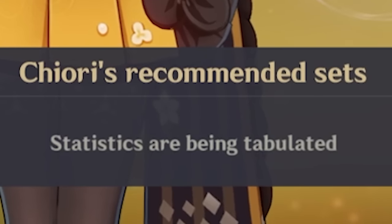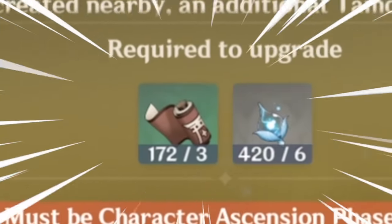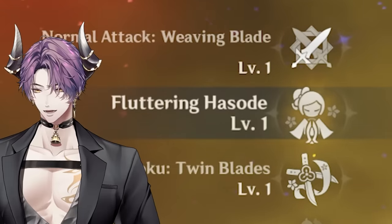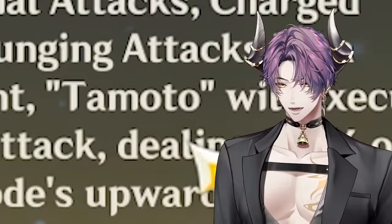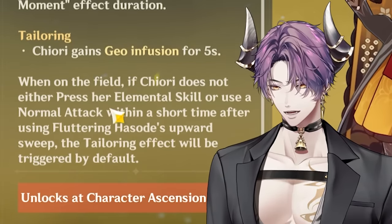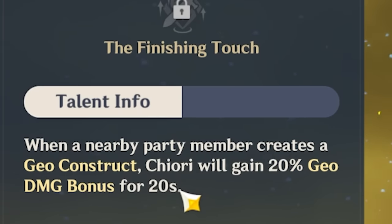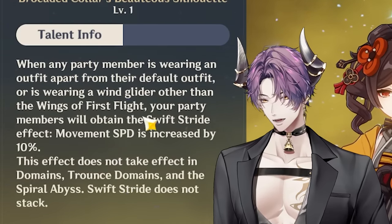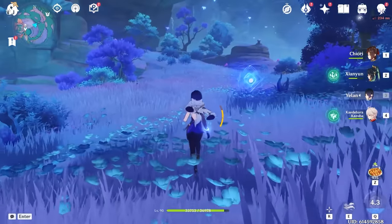For artifacts, the recommended set seems to still be loading. I see a doll — it tells you what you need to level up, which is nice. She needs Inazuma books, which I'm pretty good on. The Husk set looks right. What makes her good is off-field damage. Switching to your next character grants them a buff — the Tamato deals AoE geo damage, and she gains geo infusion when on field after her elemental skill.